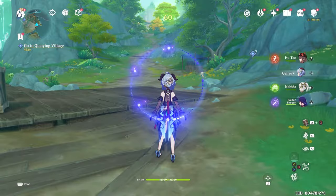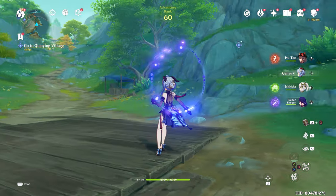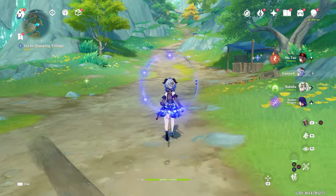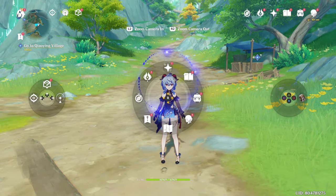When you first enter this area, you're immediately teleported to an adepti named Rujin. Have a little chat with her, and she'll send you back to this area.